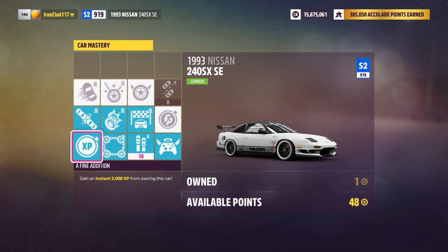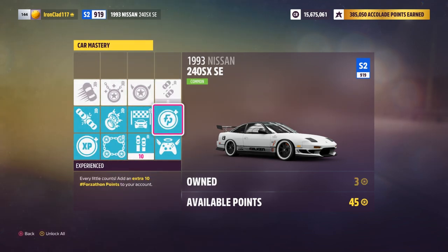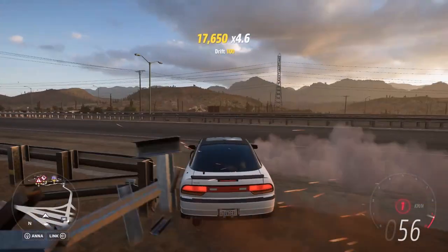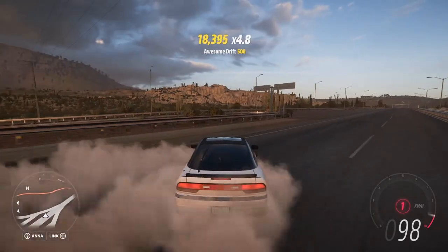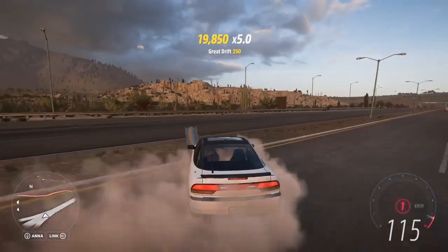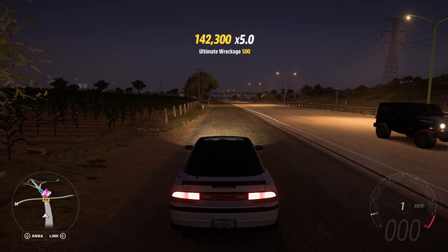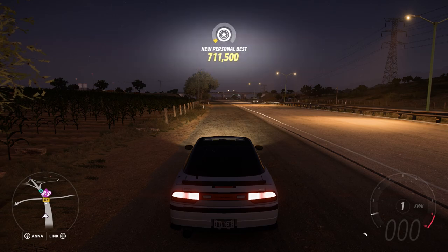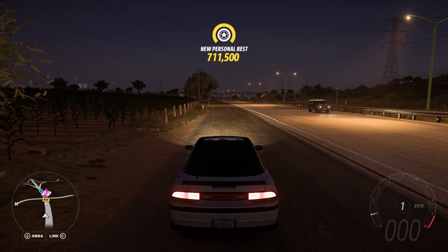The first thing we're going to take a look at is car choice. Car choice is important — you want to choose a car with skill trees that will make it easier to gain and bank. In particular, perks that will come in handy are Extra Life, which allows you to have one extra collision before losing your skill chain, and Timeless Design, which will prevent your skill chain from expiring as early.